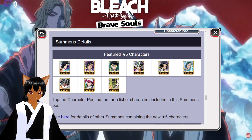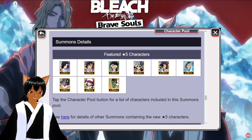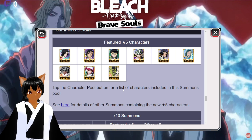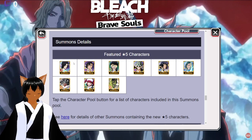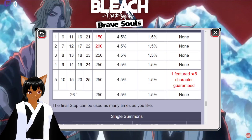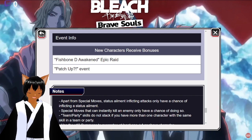Below those three we have old Kisuke, old Soi Fon, Kagorosa — who is pretty decent — and Ruka, who is also pretty decent. Other than that, most everything else in this banner is pretty bad. It's a 26-step banner, which isn't bad, and you get a five-star guaranteed character as usual. There's also new event stuff: new character bonuses, Fish Bone D, Epic Raid, and the Patch Up event.